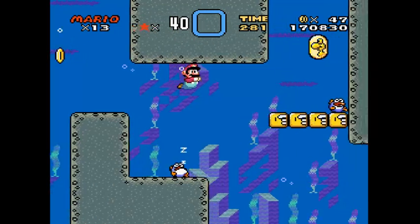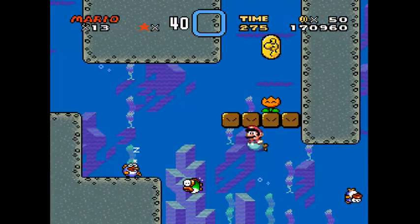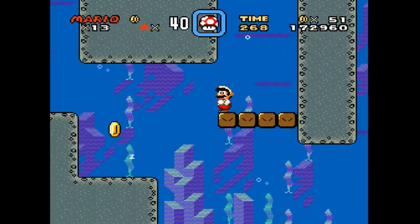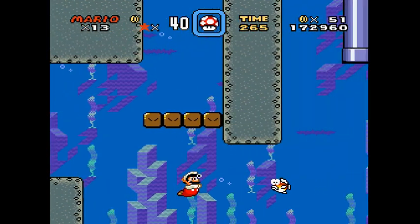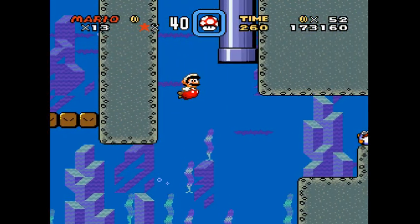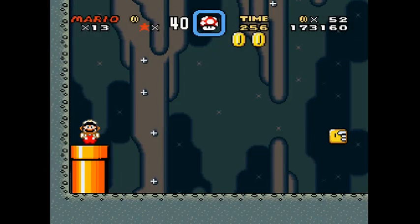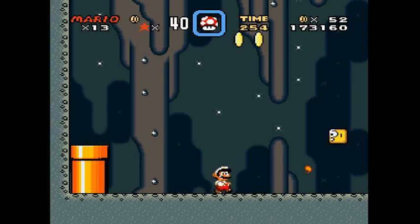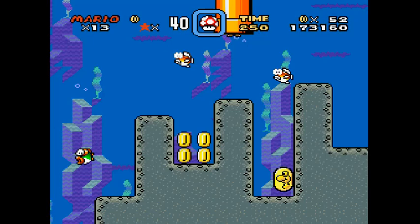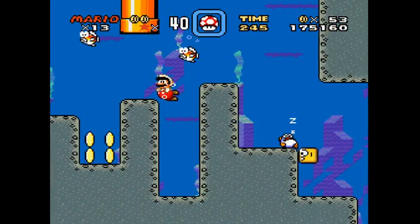I know the swimming technique — press down to not swim high, and press up to swim high. Like this to swim high, and like this to not swim high — if that's understandable. Oh, there's a P-balloon — never mind, I think it's for Yoshi going, so it doesn't matter. I said I'm gonna do my best getting all of them.